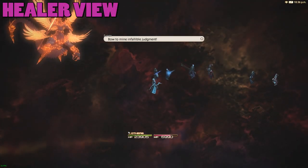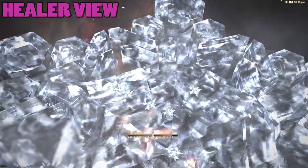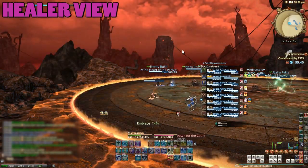Once all of the adds are dead, Zervan will use his ultimate trying to wipe you. It looks pretty neat, but it doesn't do much damage. At this point, we enter the final phase of the fight. The same mechanics you've seen previously will return, along with some new ones.